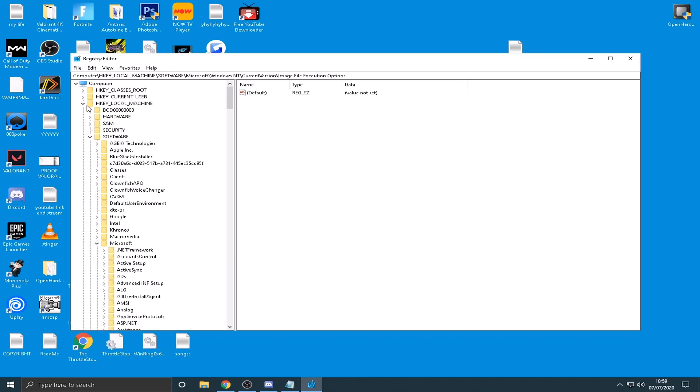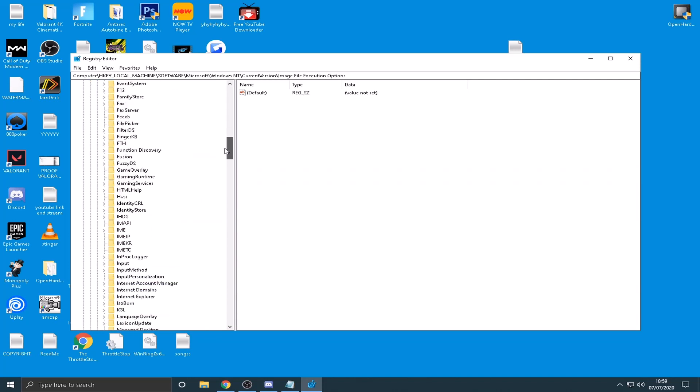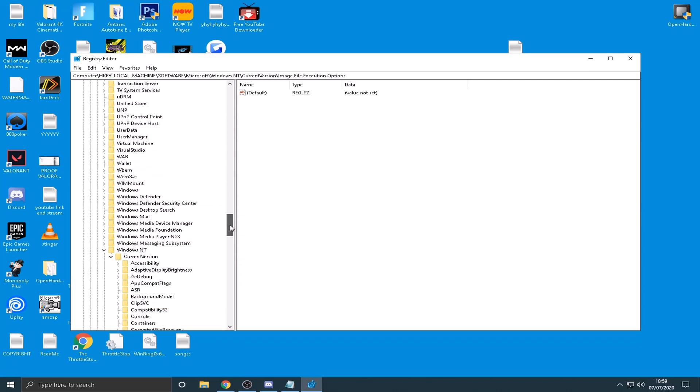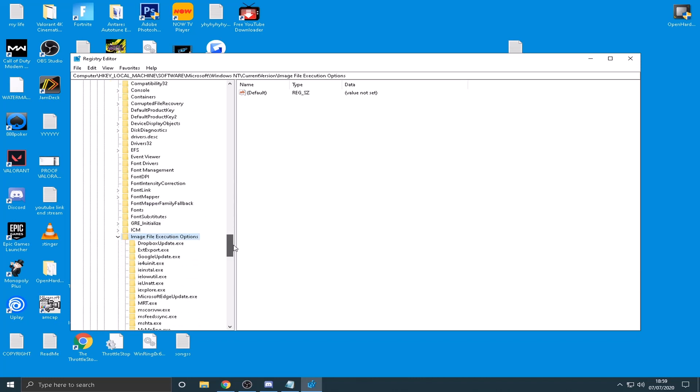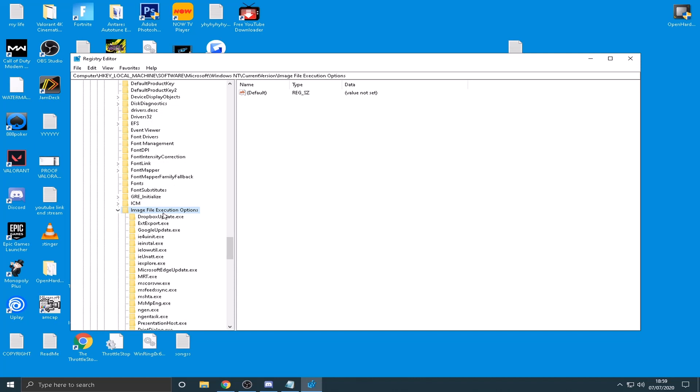Click the arrow next to HKEY Local Machine. In there, click the arrow next to Software, then click Microsoft. Once you're in the Microsoft folder, scroll down to the bottom and you'll see Windows NT — click the arrow next to that. Inside there it'll say Current Version — click the arrow on that, scroll down near the bottom, and you'll see the Image File Execution Options entry. Click the arrow next to that.